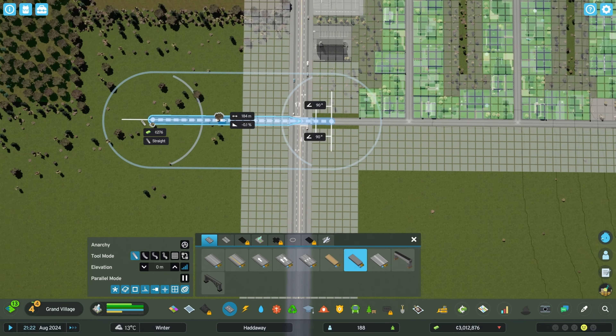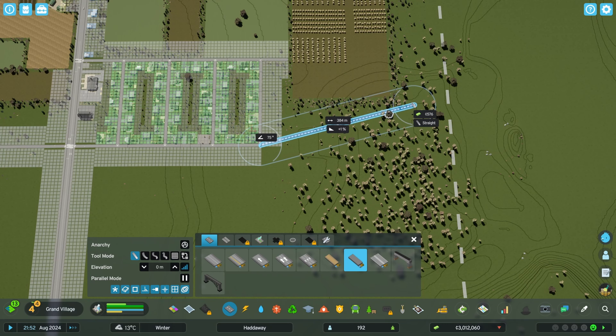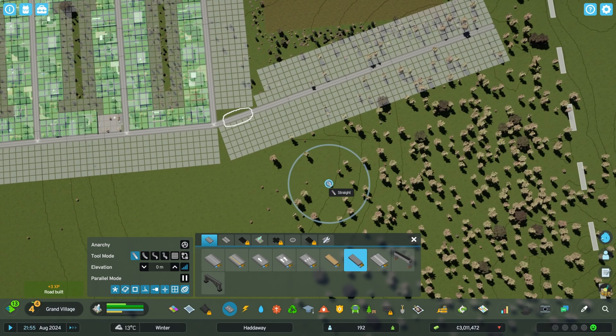Let's extend this alleyway to the other side of our main road. And here we'll make it go off this way to avoid this old growth forest, although we will have to fix that little dip.